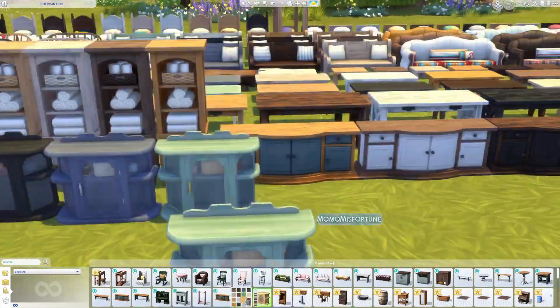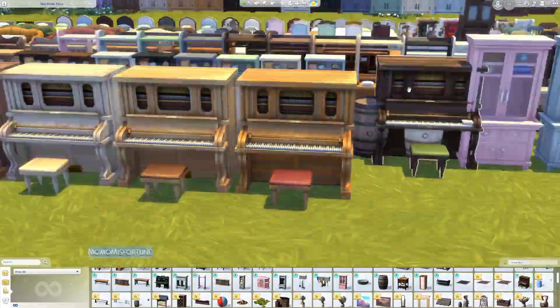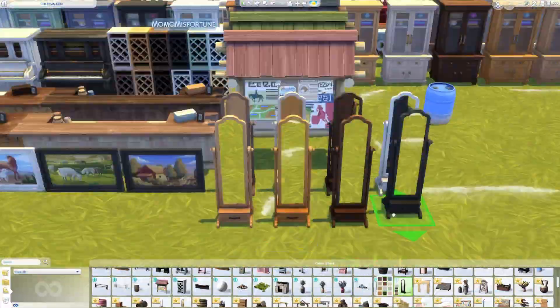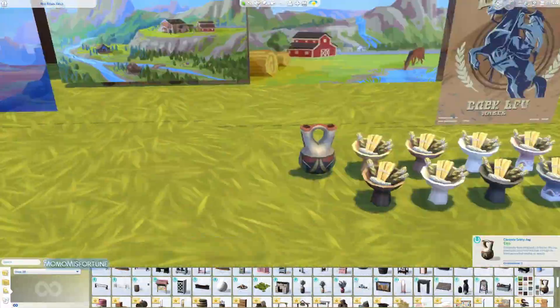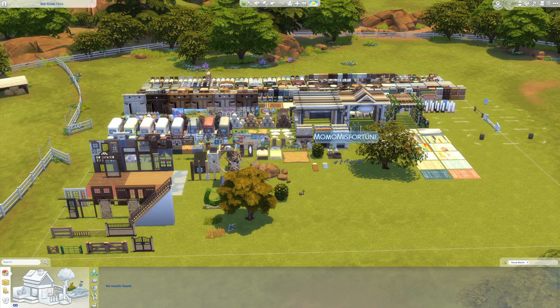As for build/buy, let's just say I spent over an hour trying to place every single item with every swatch available — and this is just the normal build/buy, not even debug items. I'm also thinking about how well these objects will pair with other items from packs like Cottage Living, and even some items from the Werewolf Pack with all the grungy and beat-up wood swatches.